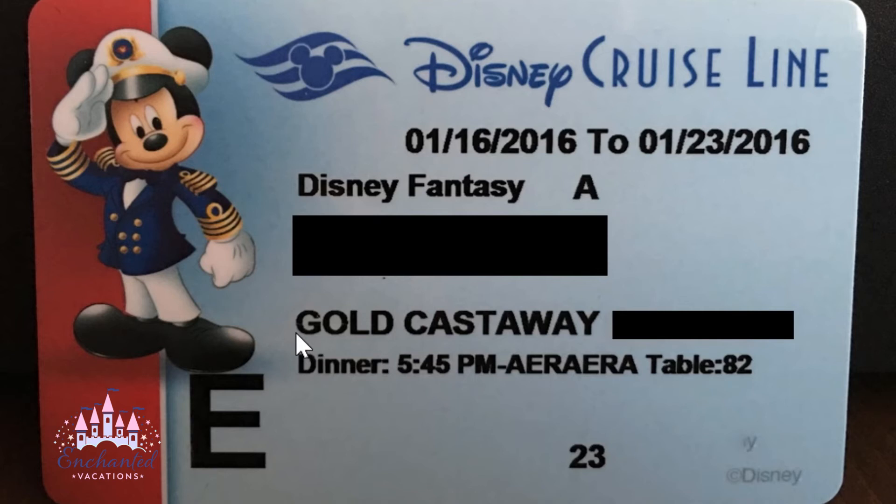As soon as you have one sailing on Disney Cruise Line, you become a silver Castaway Club member. You're silver if you've cruised between zero and five times, gold if you've cruised six to ten times, and platinum if you've cruised with Disney more than ten times.